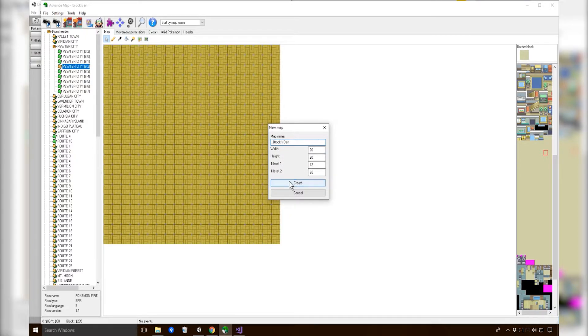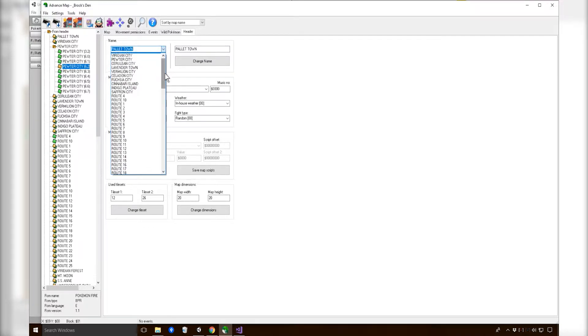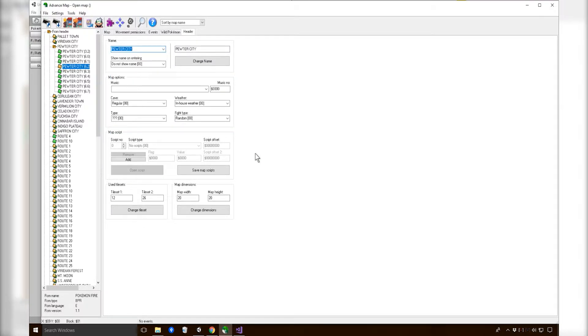Width of 20 and height of 20 - I believe you can change that at any time you want, so we'll see. I don't want to see the changes, I want to go into Brock's Den which we're at, and I want this to be Pewter City, which is here. Fantastic.